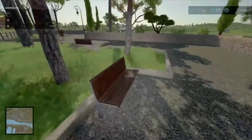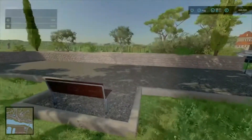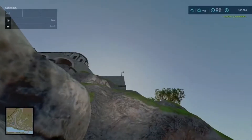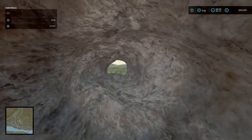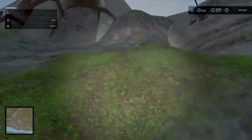Here by the cheese factory, behind this bench, is another cartridge. Next one — that is the viewing point up there where you can see across the entire map. You come down here and it's just in this little cove over here.